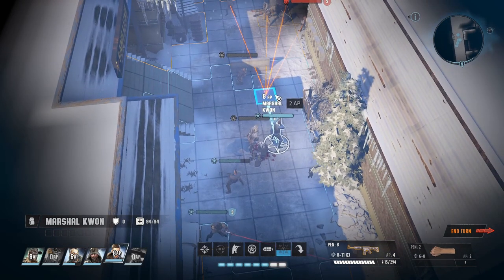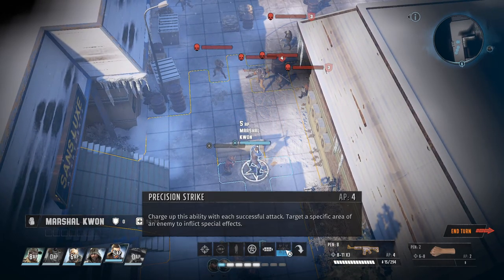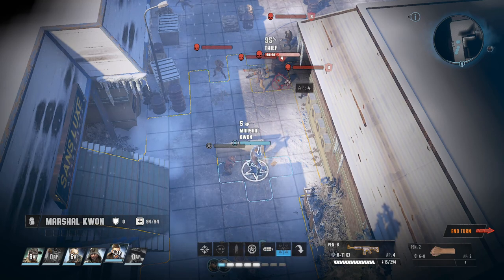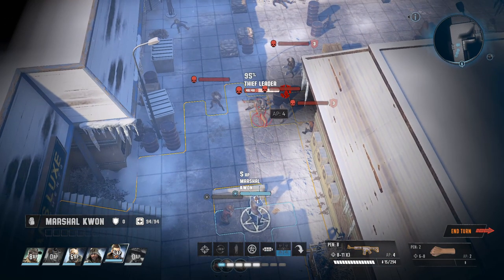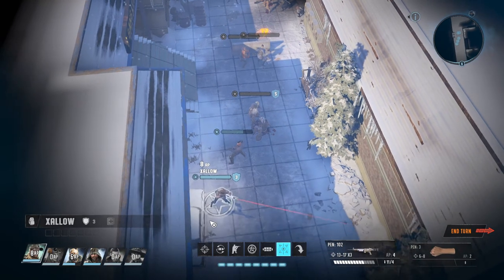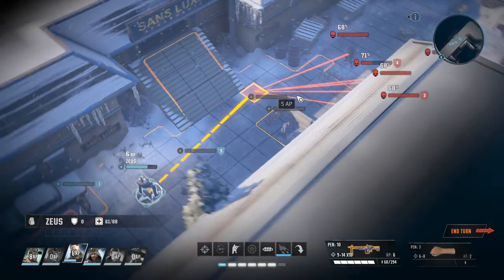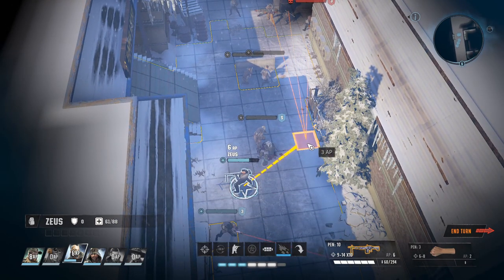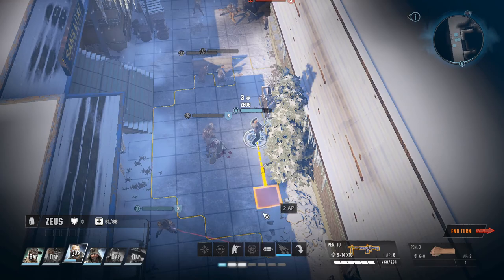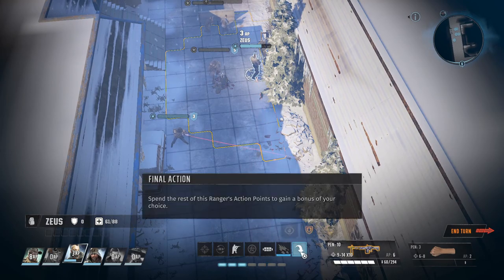Marshal Quan, you get up here into cover. Let's try and take out the group leader, and then you can defend. Then we have me — can I get any kind of cover? That's too many action points. That's Zeus. Damn it. Defend Zeus.